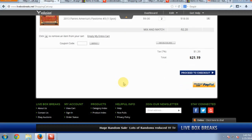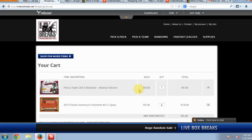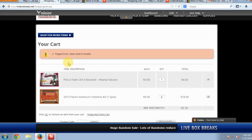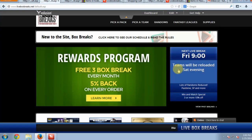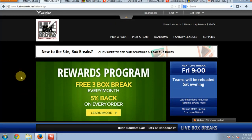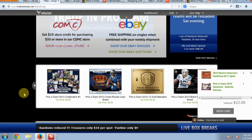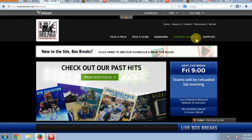I'm getting a PayPal error during the tutorial — item total is invalid — which is very weird. I've never seen this before. Normally when you click PayPal it will take you to PayPal, you sign in, and it brings you back to the site. This may have something to do with me tinkering around on the other part of the site, but it normally works fine.